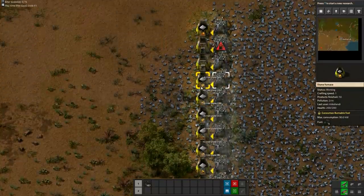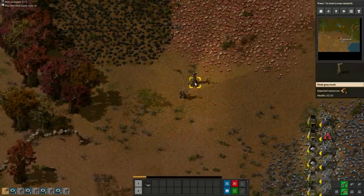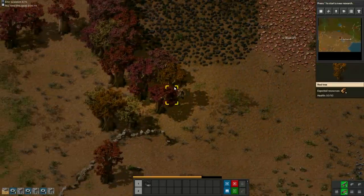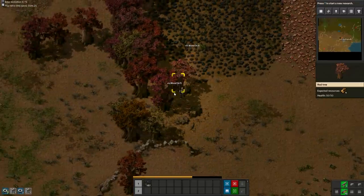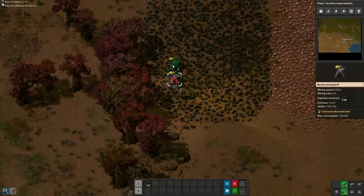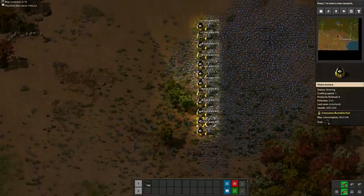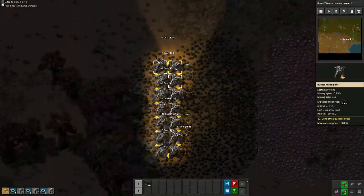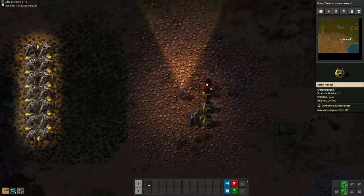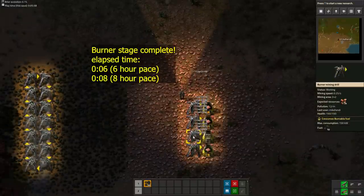After we have 12 burner miners on the iron patch, the next goal is to get 12 burner miners on the coal patch. If at any point during the early game you need to wait for something, just cut down a couple of trees — you will need the wood anyway to make power poles. Place the burner miners on the coal into a circle so they feed into each other. You can kickstart the miners by inserting one coal into each miner. After we've set up 4 burner miners on the copper patch, the burner stage of the game is now complete. We are 6 to 8 minutes into the game.